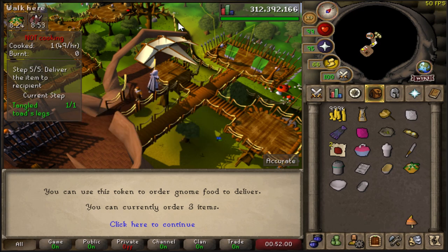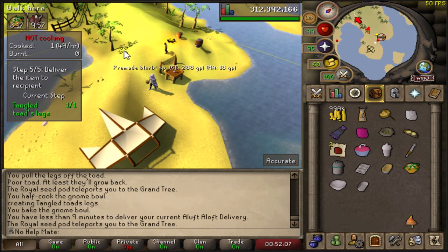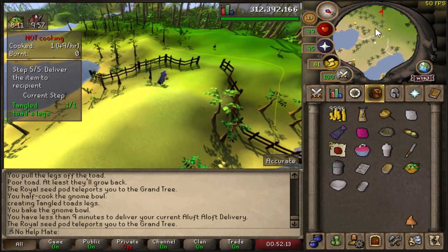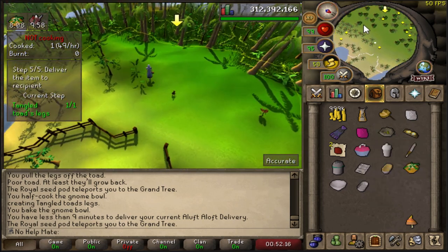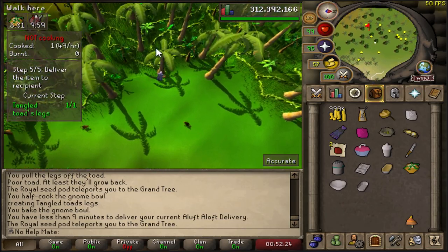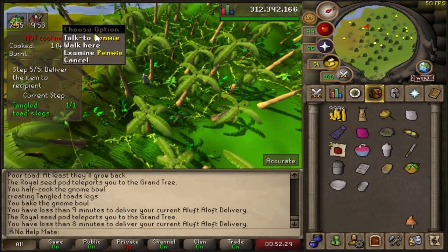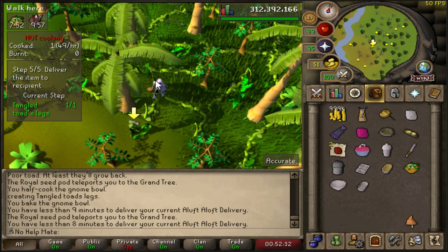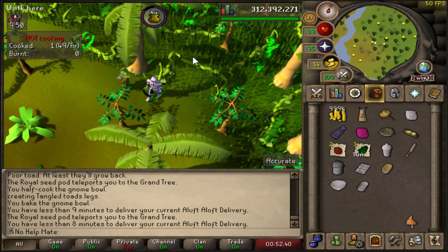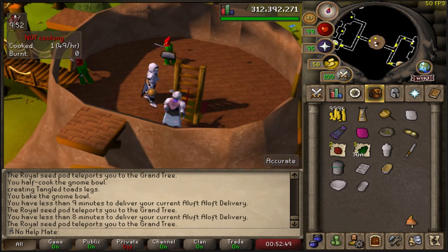We've maybe been doing it for close to an hour now, which isn't terrible. It's going to take about three to four and a half hours to get the scarf. You don't get anything really too good - I banked some gems they gave me previously and they also give you bird's nests which definitely help out. Sometimes this one's the most annoying where this guy can never be found. Each delivery doesn't take too long and you get a little bit of XP - we got some toad flax and stuff like that. It's overall very easy if you have the teleports.